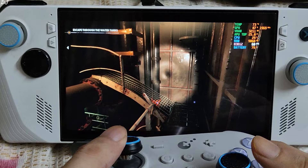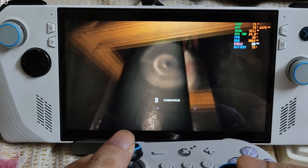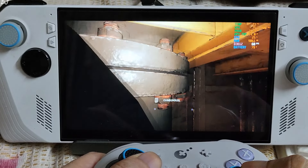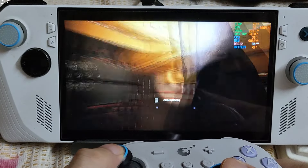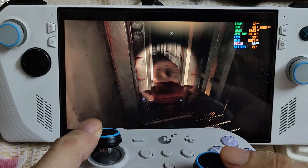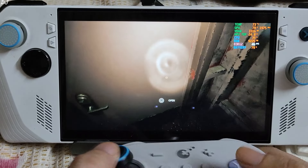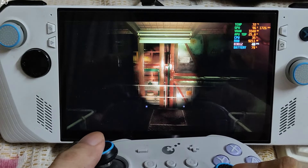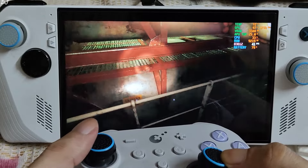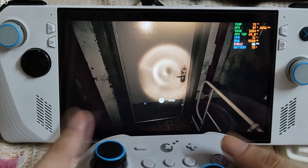We are in. My current objective is to escape through the water tanks. Climbable platforms are indicated by the yellow color — just need to hold the right trigger. This is the game running without LSFG. You can see FPS is around 60 here; this area is not really demanding. Here FPS drops down to around 40 — hitting the GPU bottleneck. You can observe the sluggishness. This will often happen in this game as performance varies from area to area. It's a walking simulator, so I'll keep the gameplay short.